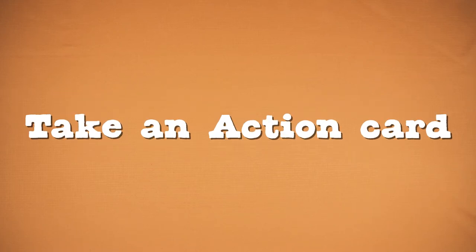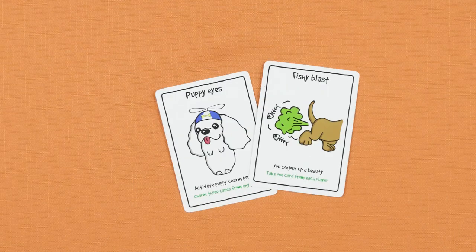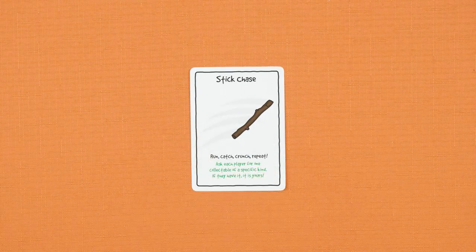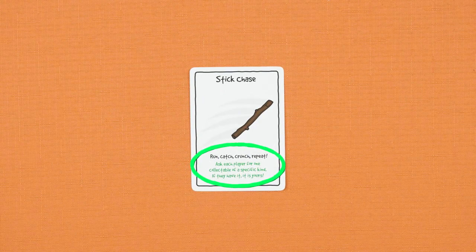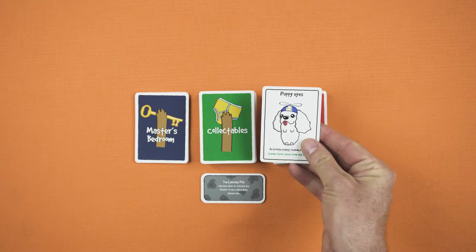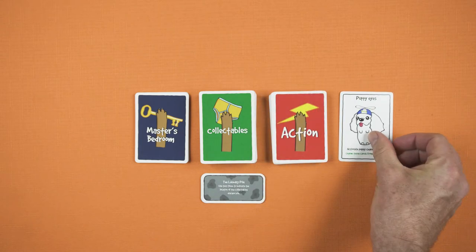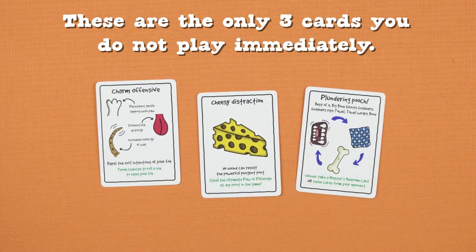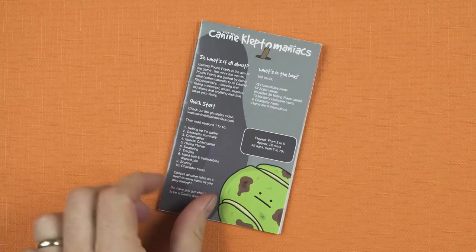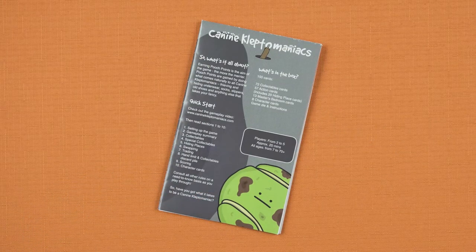Take an action card. Action cards allow you to pick up, steal and lose collectibles in a variety of ways. The action cards are mostly self-explanatory with simple read-aloud instructions. Generally actions are carried out immediately on your turn and the card is discarded. Some cards, however, you place face up in front of you, ready to use on a future turn. The rule sheet describes the function of all cards if you're in any doubt.